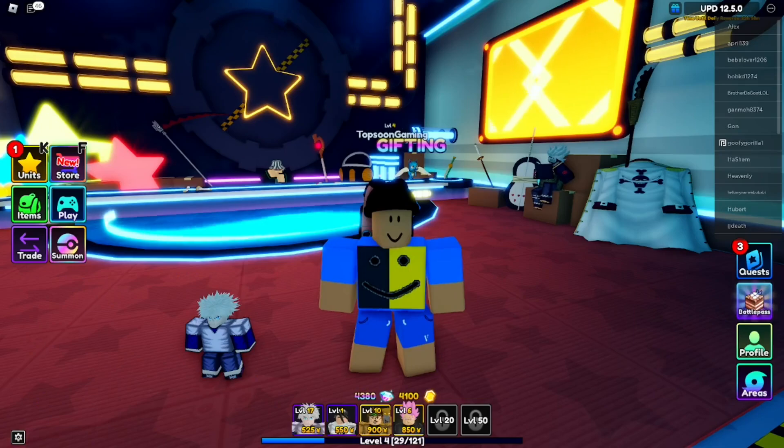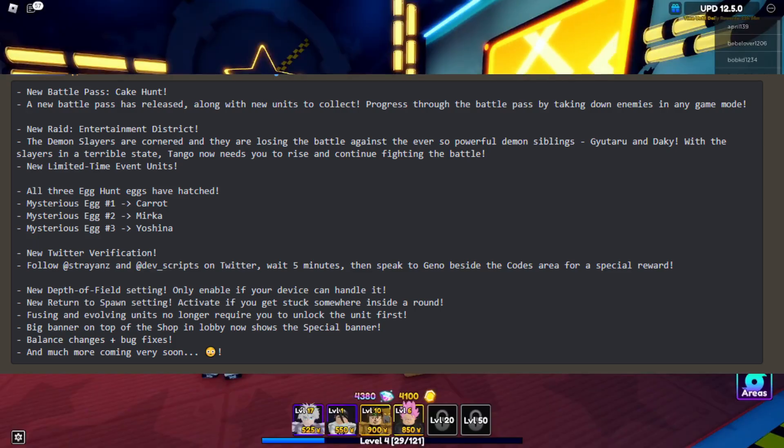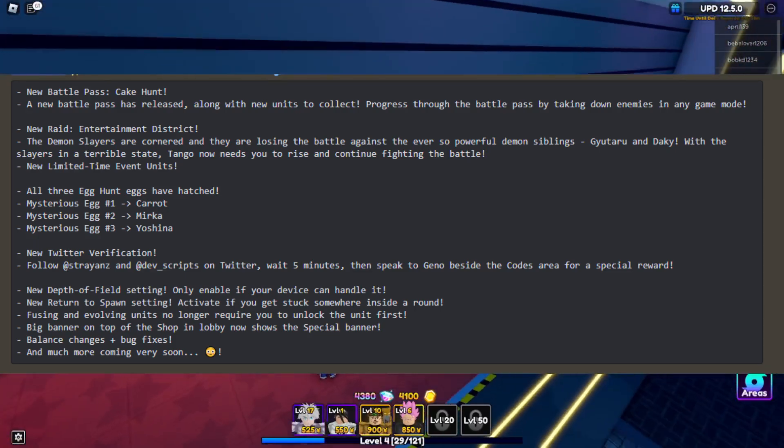We're gonna take a real quick look at the update patch notes before we get started. They added a new battle pass — the Cake Hunt — which is cool. They added a new battle pass release along with new units to collect, and a new Raid: Entertainment District. That's pretty much the patch note. You can slow down if you want to take a deeper look, but we're gonna go back to the codes.